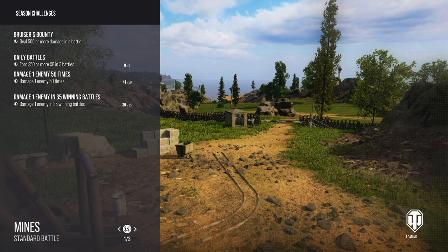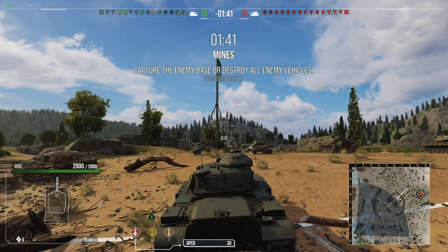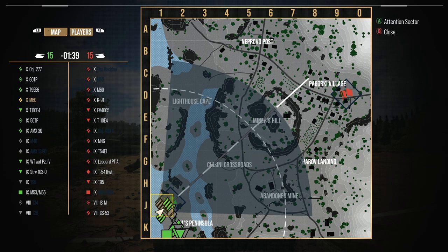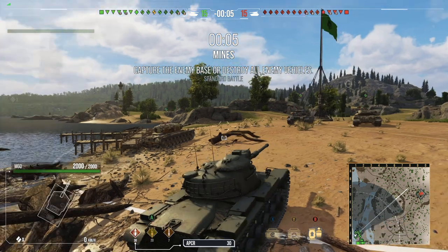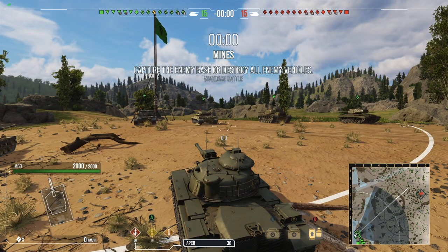Now let's jump into this replay. We're on Mines — Mines at Tier 10. I liked it at first; it was really meme-y and trolly. But depending on the tank, I do not find this map to be that good. It's too small; the matches are way too fast. If they redesigned it a little bit and gave us the PC variation, which is actually a bit bigger than on console, I think it would really work out. But for how small it is on console, it's just too small.